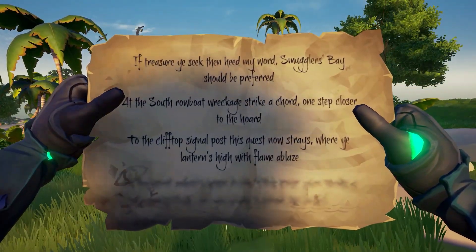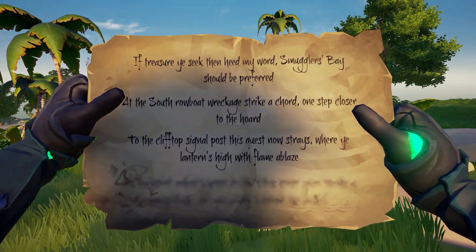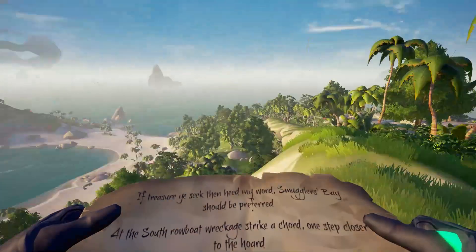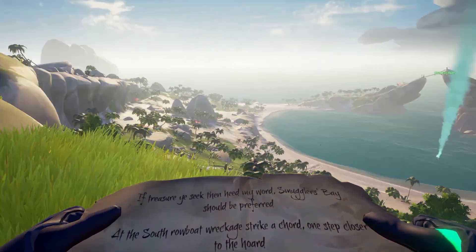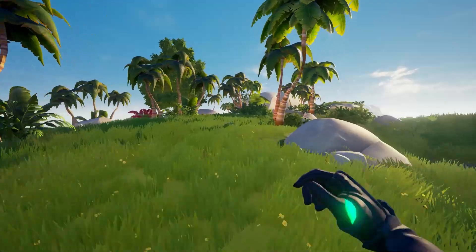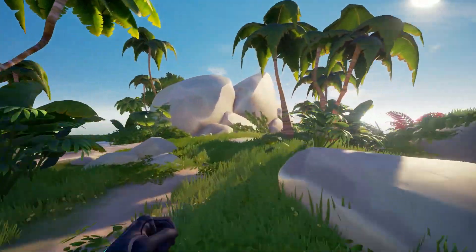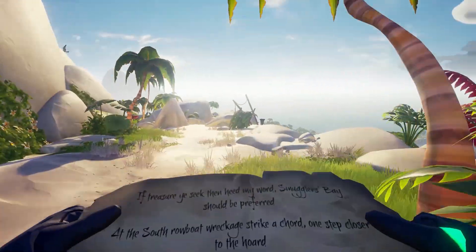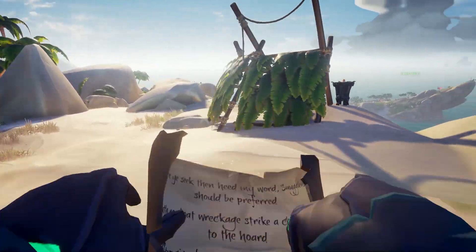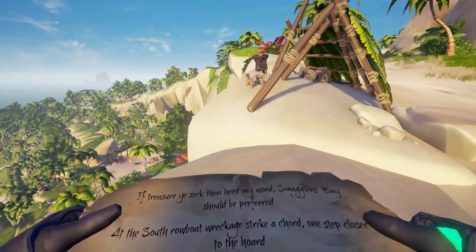Next up we're going to find the cliff top signal post, which is really easy to find if you get yourself up high. Come to somewhere in the middle so you can reference yourself, then head to more of the left side of the island, just keep heading that way until you come to a little camp. This camp will have a leaf roof as you can see there — this is the way you're going to want to be.